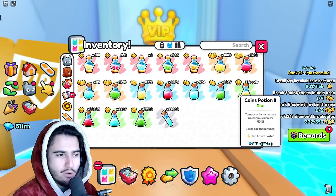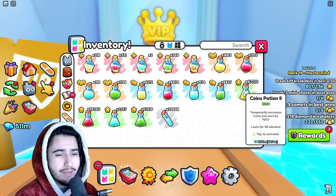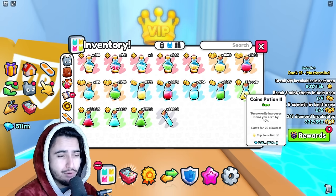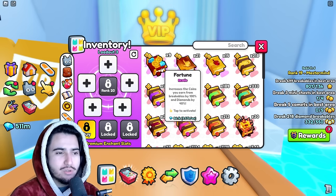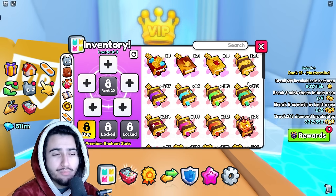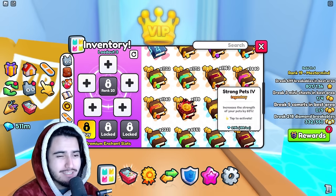Besides all of the fruit, we also got over a thousand charm stones, which is pretty good — that is over 22 million diamonds worth of value. Pretty much everything else from the items is pretty bad though. We can look at the potions: we got quite a bit of these tier 2 potions, which actually aren't too bad because they're good for getting your potions mastery up.